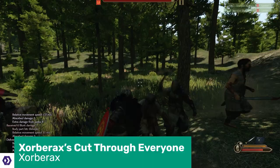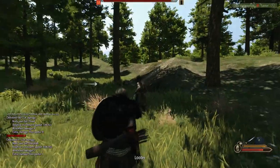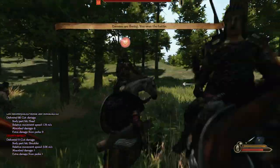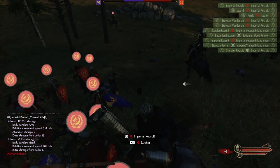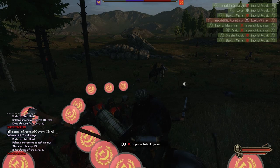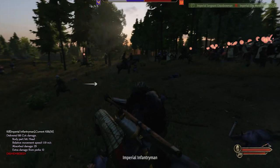Zorbarax's Cut Through Everyone, made by Zorbarax — a modder you're going to be seeing a lot of in this video — stops your weapons from getting caught up on the first person they hit when you swing them. Blades getting stuck makes sense and keeps things balanced, but what if you want to charge into a mess of enemy soldiers, swinging your great big axe and just mowing people down? Cut Through Everyone means your weapons will just pass through and damage everyone else standing in the general vicinity of your swings.